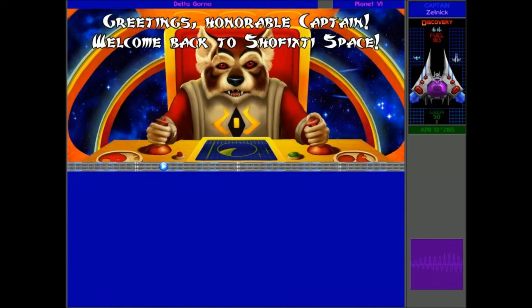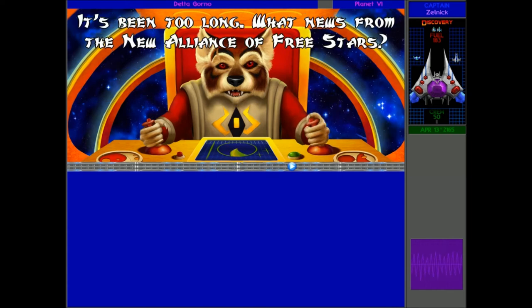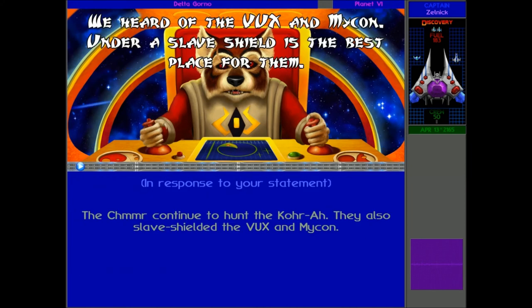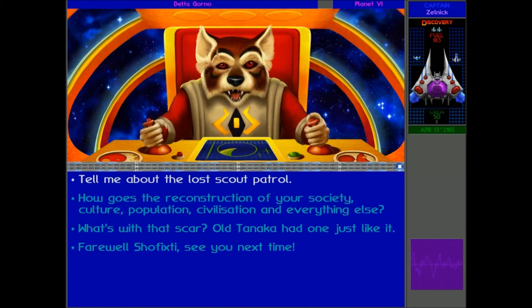Greetings, Honourable Captain. Welcome back to Shofixty's base - it's been too long. What news from the new Alliance of Free Stars? Hello Shofixty, how are you doing? They continued to hunt the Korra, we slave shielded the Vux and Mykon. We heard of the Vux and the Mykon - under a slave shield is the best place for them. So they do know about that. What about the Lost Scout Patrol? That's basically the most important thing right now - what happened to them?